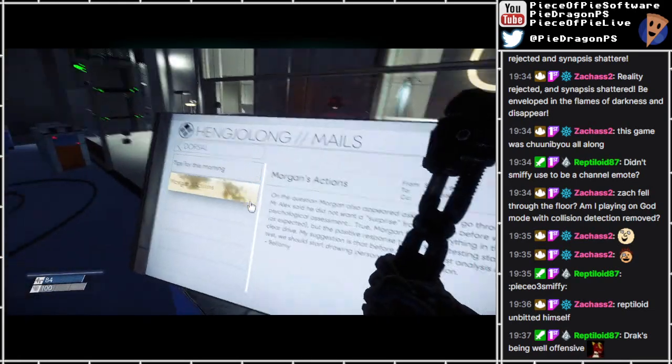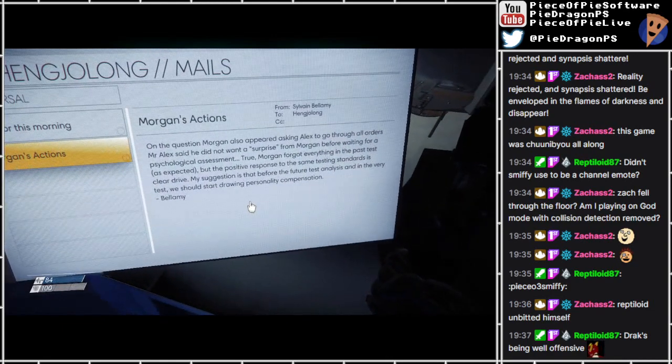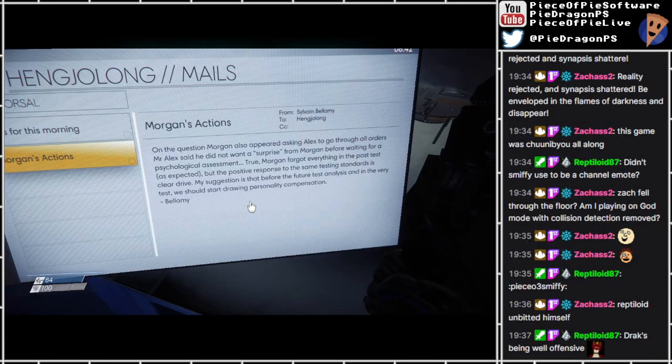Morgan's actions. On the question, Morgan also appeared asking Alex to go through all orders. Alex said he did not want a surprise from Morgan before waiting for a psychological assessment. True, Morgan forgot everything in the past test as expected. But the positive response to the same testing standard is a clear drive. My suggestion is that before the future test analysis, and in the very test, we should start drawing personality compensation.